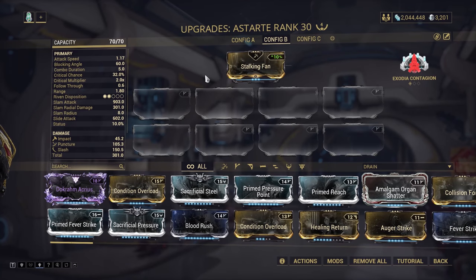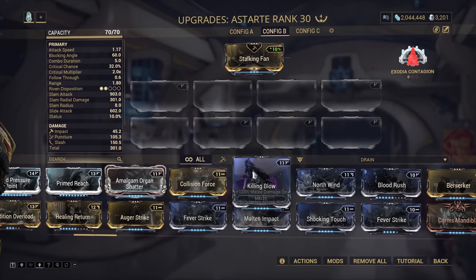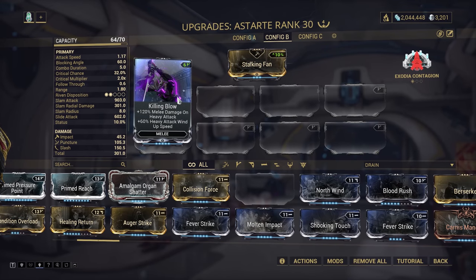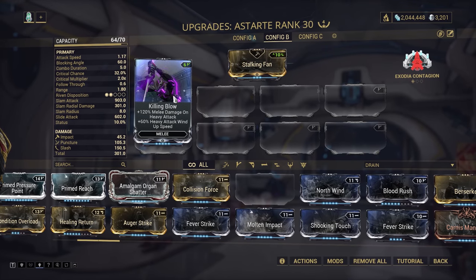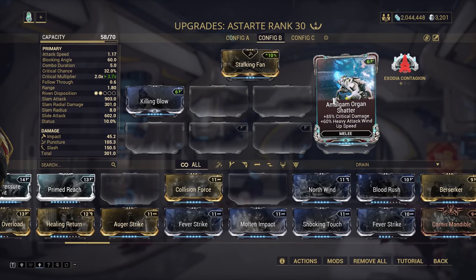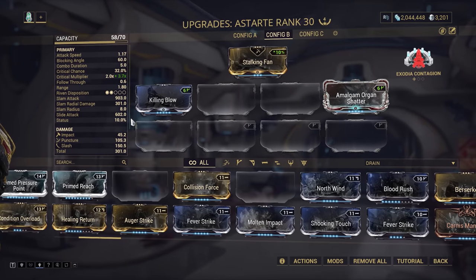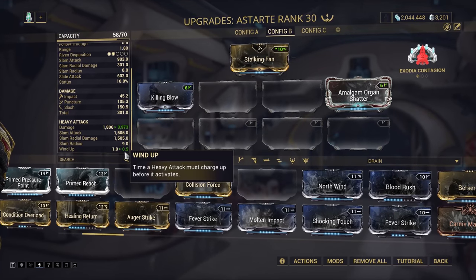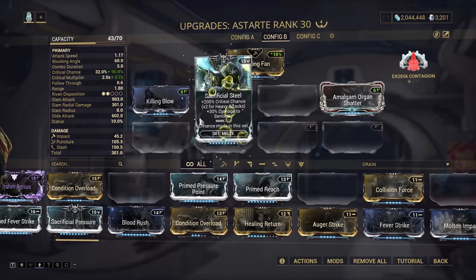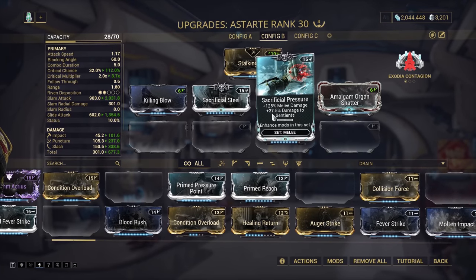A big part of landing Heavy Attacks is your Windup time, so your first mod should be Killing Blow. This gives 120% pure damage to Heavy Attacks and 60% Windup Speed. You'll also want Amalgam Organ Shatter for another 60% Windup Speed and 85% Critical Damage. This already makes your Windup more than twice as fast. Next, mod for Critical Chance — best done with a pair of Sacrificial Steel and Sacrificial Pressure.